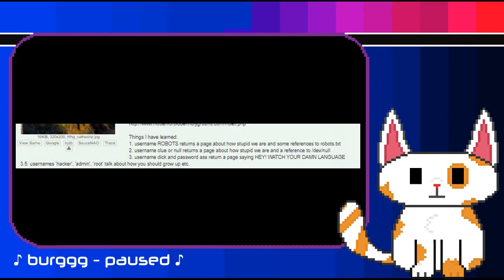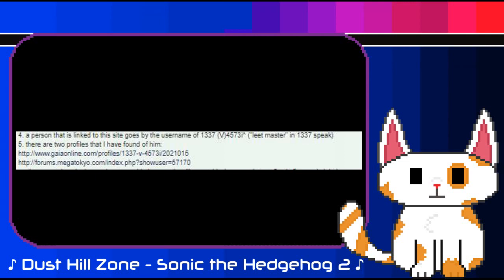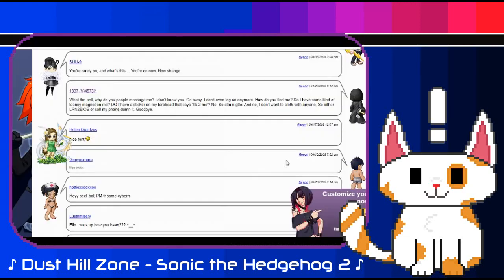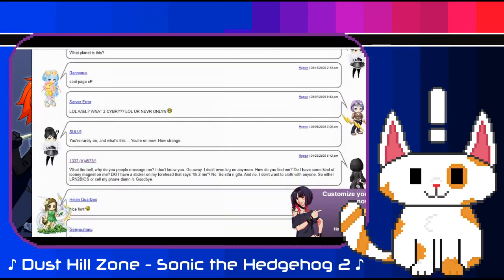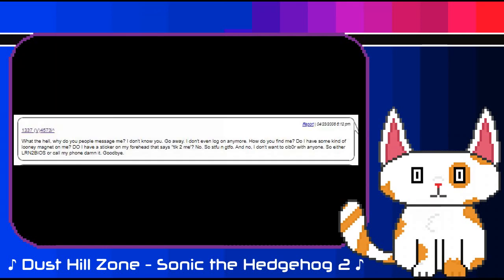Moving on, the poster would describe more details they had dug up. A person was now connected to the site — according to the poster, a person linked to this site goes by the username of Leet Master. Doing digging, OP managed to find Leet Master on two other sites: Gaia Online, and forums for a site called Megatopio. Checking both links out myself, I found that only one still worked — Gaia Online. Going through the page, I found a comment by Leet Master which gave a good indication of who this person was. The comment read: 'What the hell? Why do you people message me? I don't know you. Go away. I don't even log on anymore. How do you find me? Do I have some kind of loony magnet on me? Do I have a sticker on my forehead that says talk to me? No, so shut the fuck up and get the fuck out. And no, I don't want to cyber with anyone, so either learn to BIOS or call my phone. Goodbye.'